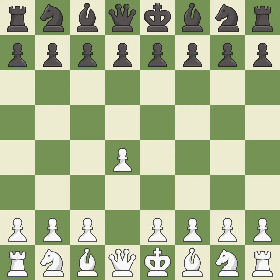Opening with the queen's pawn controls the center and usually leads to a more positional development of the pieces. D5 establishes a presence in the center, controls the e4 square, and opens up the light-squared bishop. The queen's gambit offers up a wing pawn to attack the center and distract black from the e4 square.